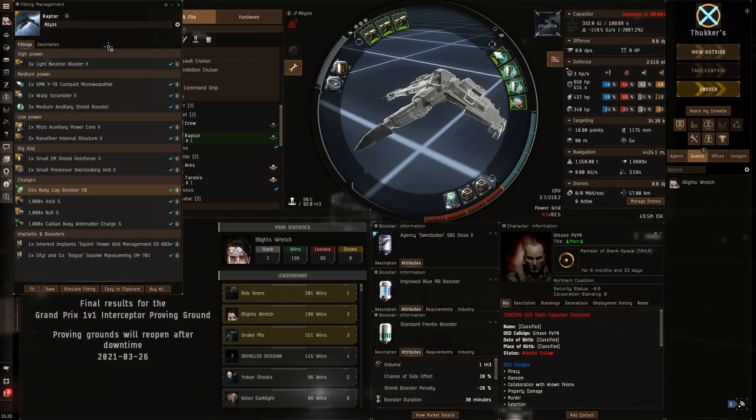There are a few variations you'll see. MWD scram - you'll have range control on that. AB web - you'll have range control on that, so you can still run your MWD, it will hurt your cap. The only one you need to be watching out for is an AB scram claw, which I don't think I came across too many of those.